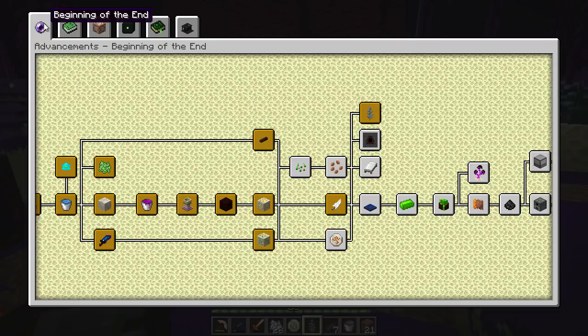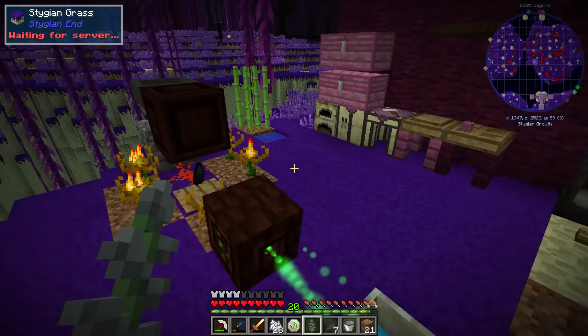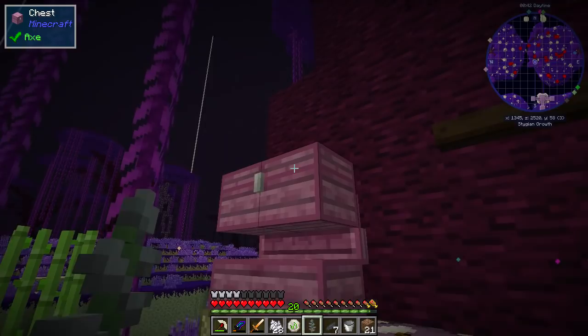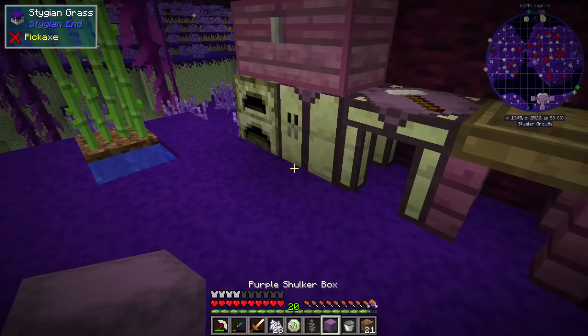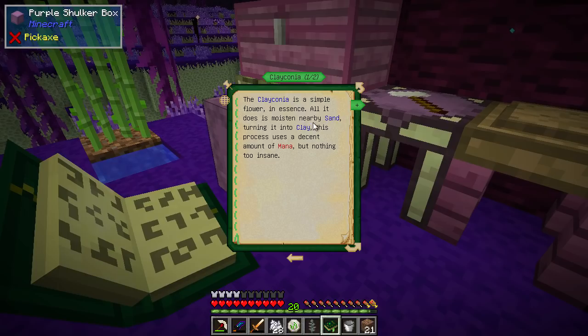I think we might try and get over to the dragon as well, just to get some dragon's breath and a fire rune. But I want to set this up and I don't really know how this works, so let's have a look. There it is — a simple flower; in essence all it does is moisten nearby sand and turn it into clay. This process uses a decent amount of mana but nothing too insane.